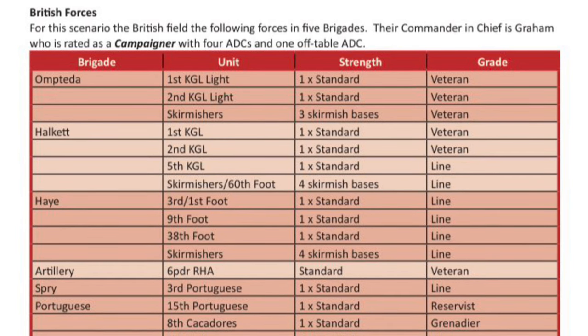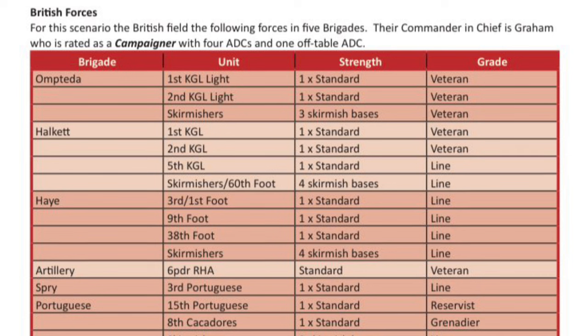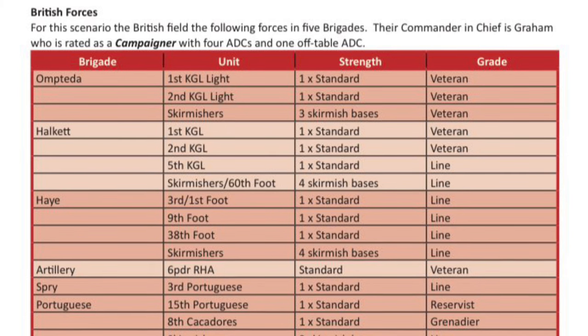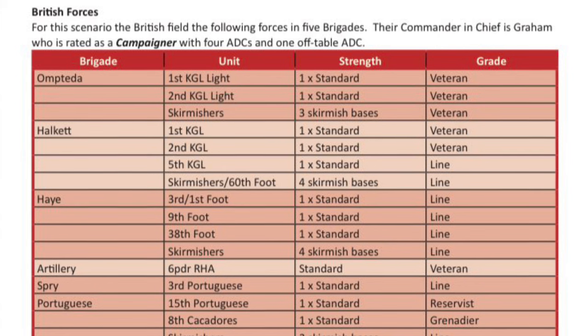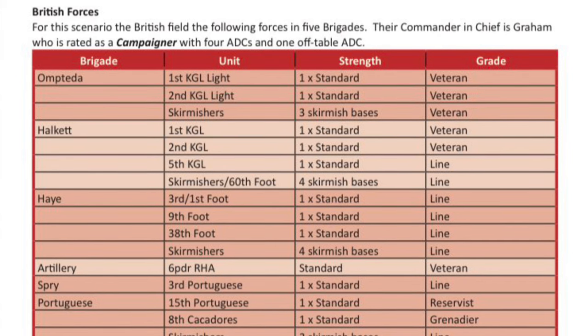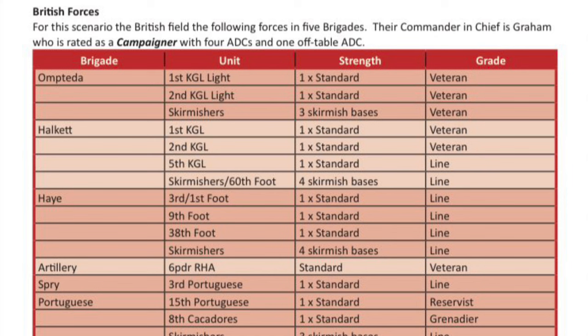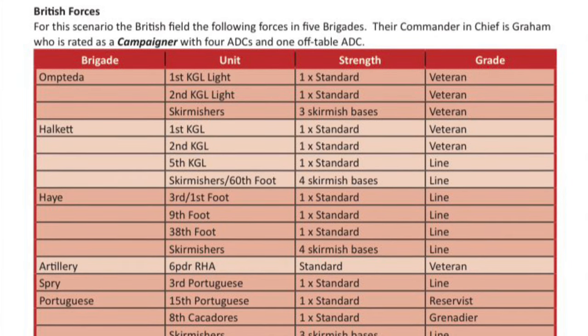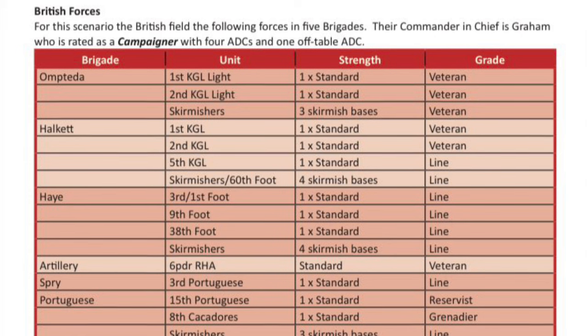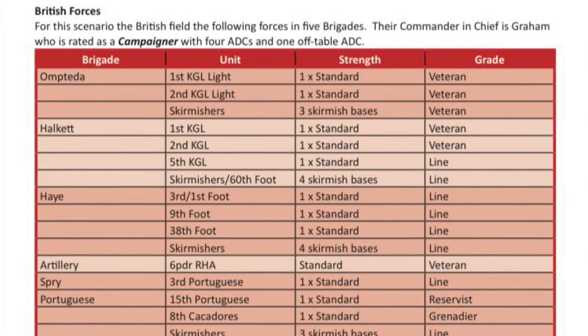Spry's Portuguese Brigade has four skirmish bases, not three. The battalions are the 3rd Regiment of the Portuguese, the 15th Portuguese, and the 8th Cacadores. The 3rd is classed as Line, the 15th as Reservists, and the 8th as Grenadiers.